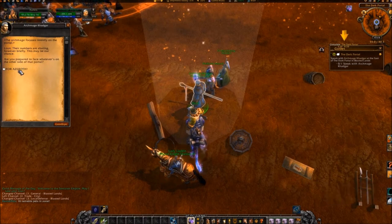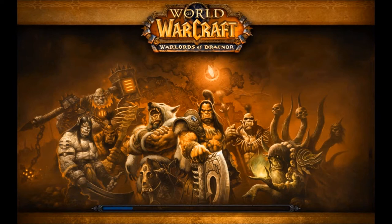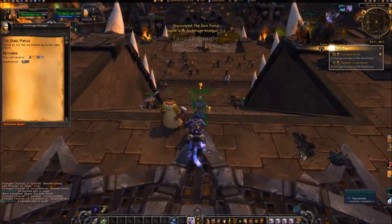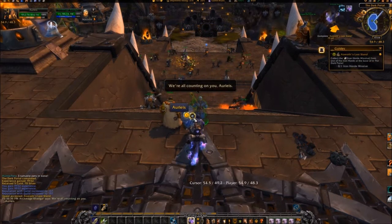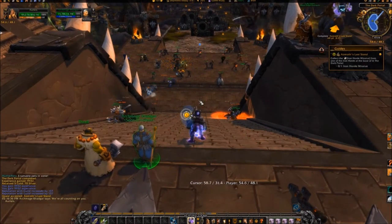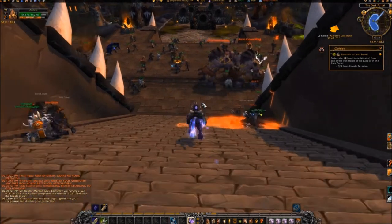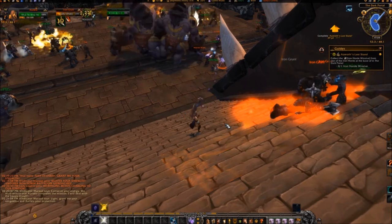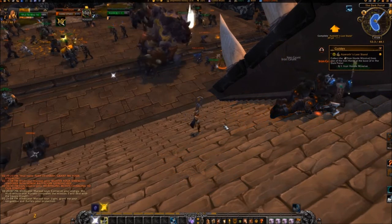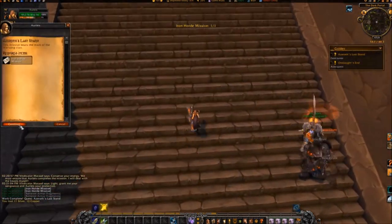Click on Archmage Khadgar and select 'For Azeroth.' After the cutscene, turn the quest into Archmage Khadgar and accept Azeroth's Last Stand. Kill one of the Iron Grunts in the vicinity of the stairs and loot the Iron Horde Missive from its corpse. Hit Complete Quest on your sidebar and accept Onslaught's End from Khadgar.